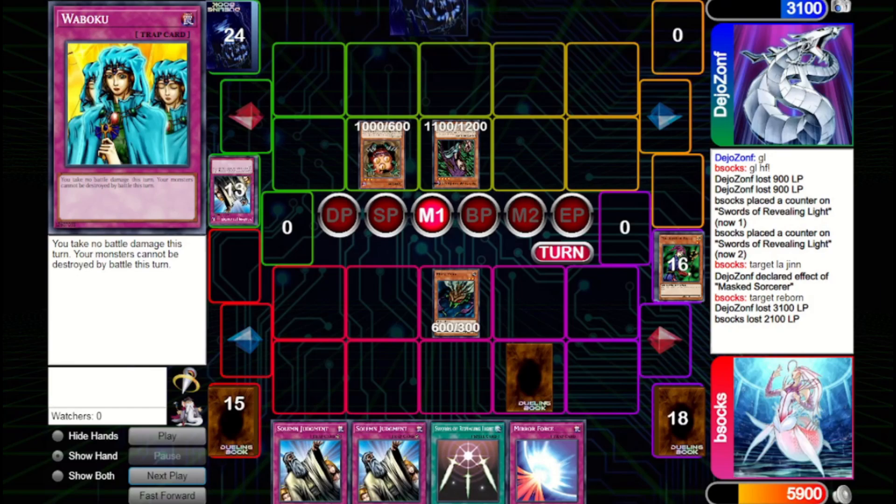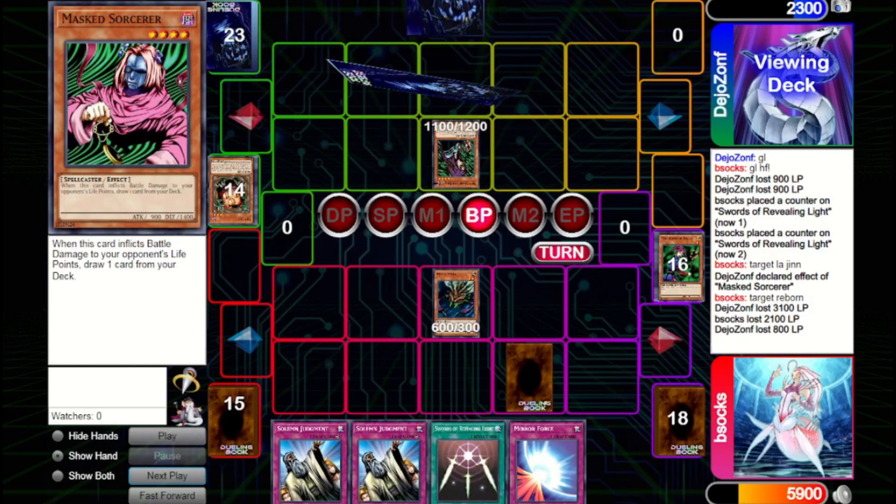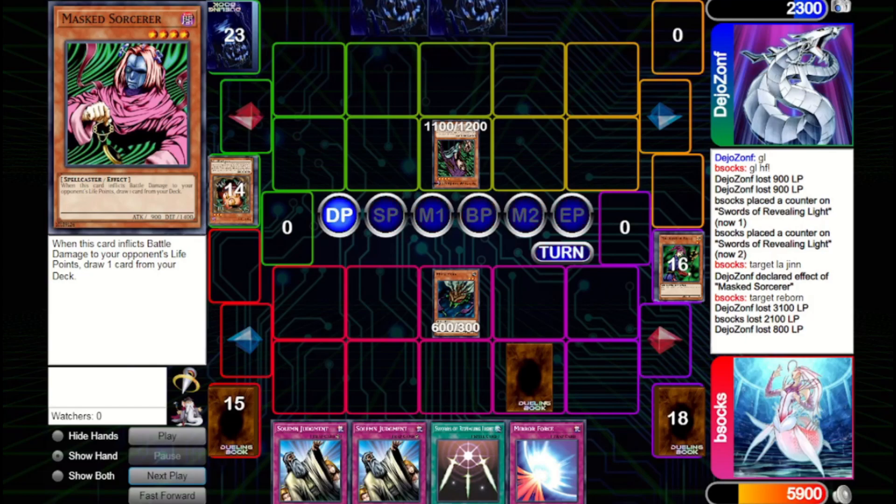We draw Swords but just bring out Mooka Mooka and try hitting in. We hit into the Sangan and they take 800 damage. We could keep a bunch of cards in hand to keep Mooka Mooka buffed up — that is what we're going to do. We've got Waboku if they try to crash with a Lodgen or Seven Colored Fish. If they don't, next turn Mooka Mooka will bump up to 2100 attack, which is pretty nice.